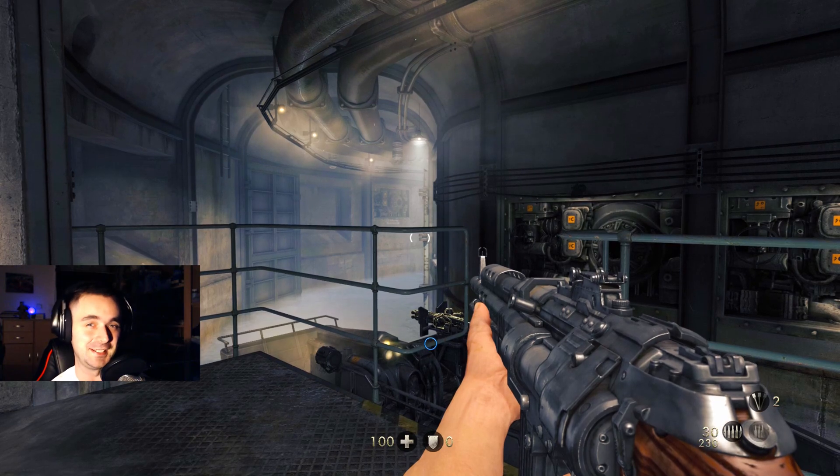Every goddamn Nazi in there sets you free. Then we get the hell out of this place and contact Kessler at the village tavern. We'll break into the keep and save Wesley.